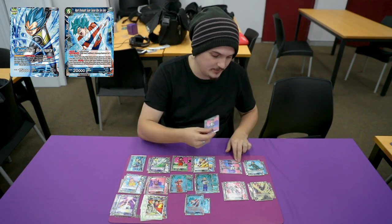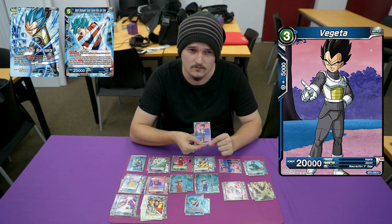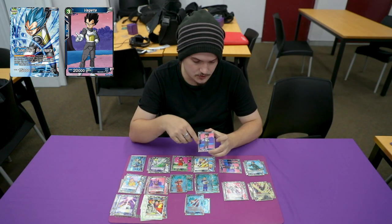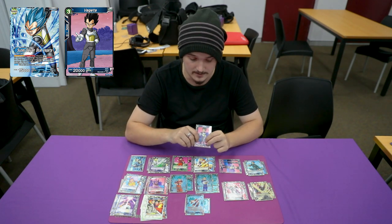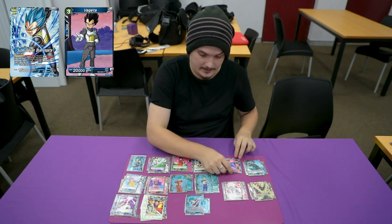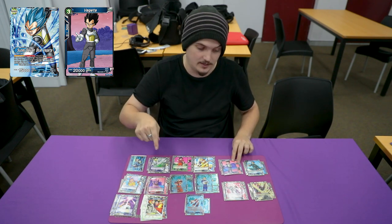I played the three-drop Vegeta. I found that with the silent Vegeta it wasn't strong enough — you just want to be able to get that 20k down. Especially with Kaol and Masked Saiyan right now, I really feel like just dropping the 20k off the Goku effect is just really strong over the other one.